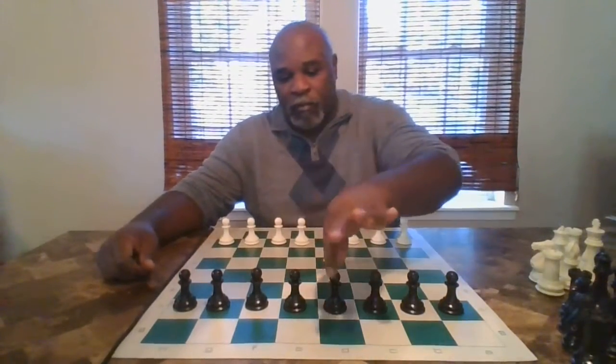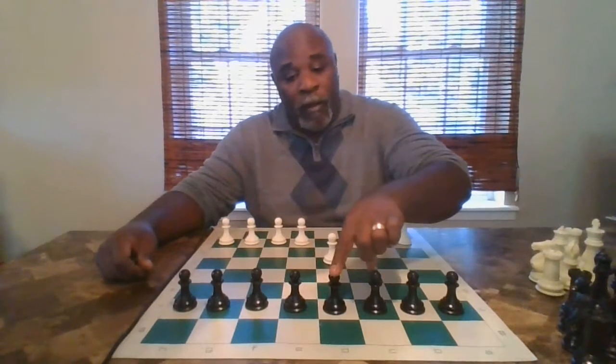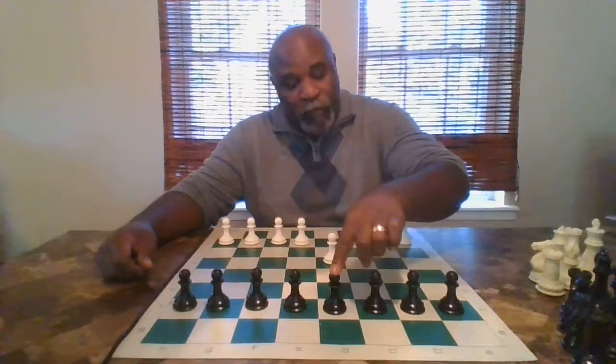Now it's my opponent's turn to move. He or she could move one of their pawns forward. Let's say our opponent decides to move up two squares, just like we moved our pawn up two squares. Now what we have is these two pawns are blocked and they cannot move any longer.